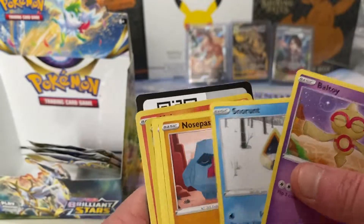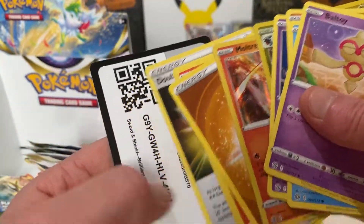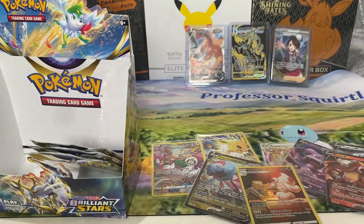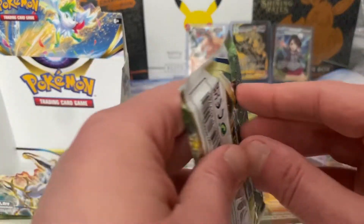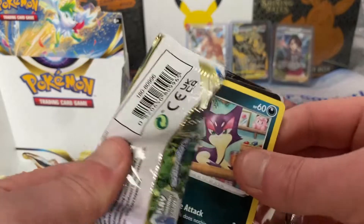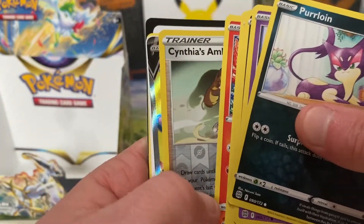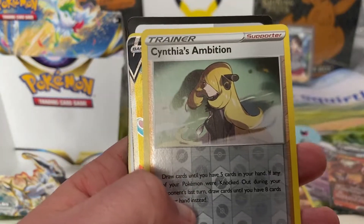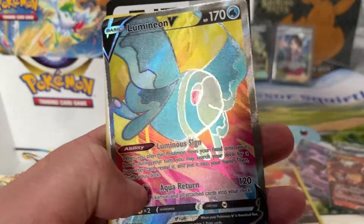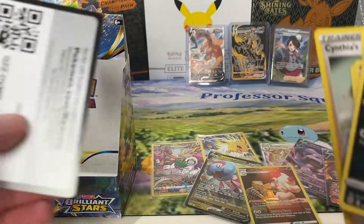I've just got Arbius, and there's your Moltres holo. You've got three packs left — still a chance. You've got something — Full Art Aluminium V. You've got to love the full art cards, and another V-Star marker.